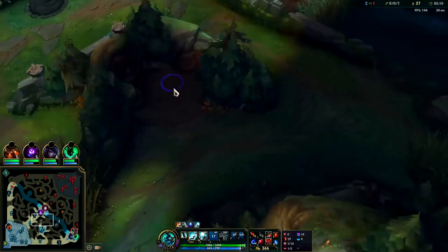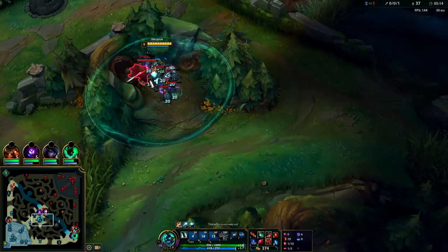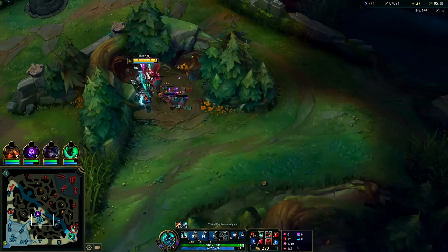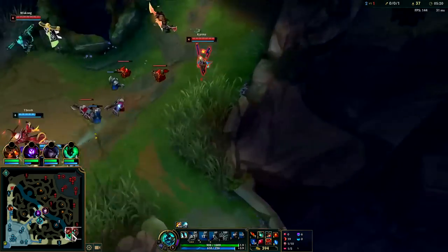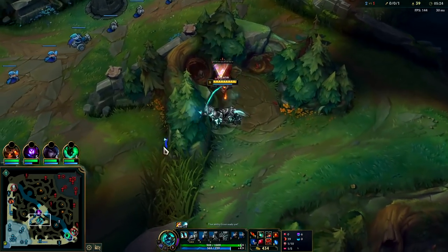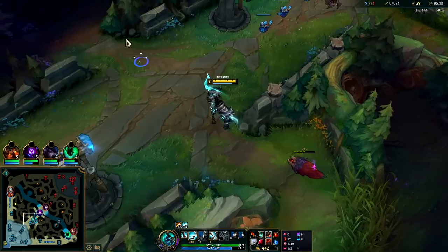We're gonna look to gank Ari again since she has no Flash. Once Malzahar is level six we'll head right over to mid lane and say hello. Wukong's going bot again. That's kind of forced - he hasn't even bought his items yet, he's showing himself on the map. We can take his top side now.